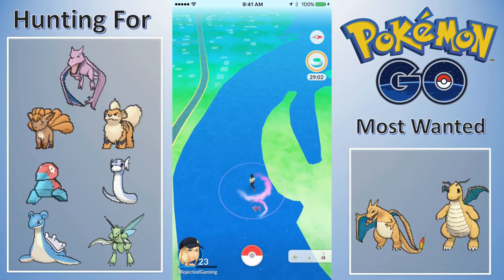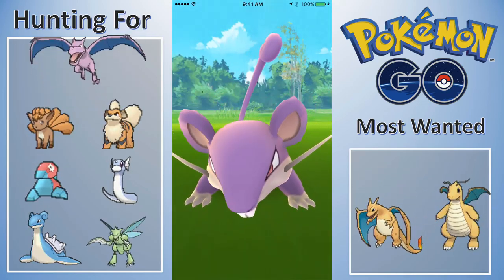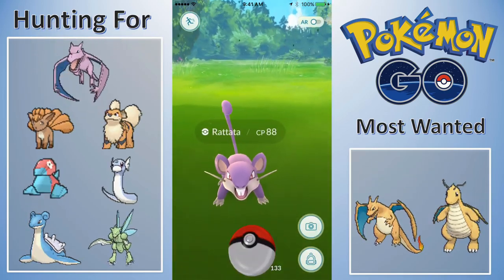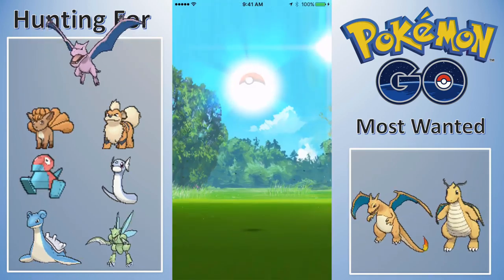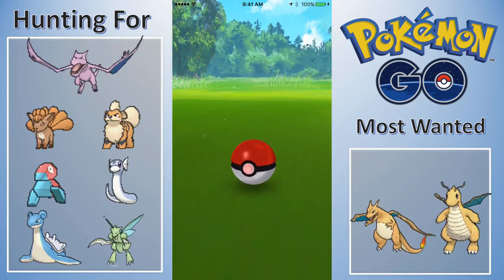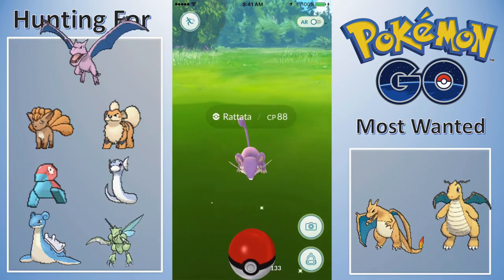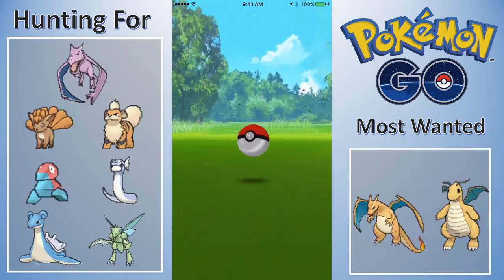Gengar more than anything — I think I'm set on the Victreebel. It's more the Gengar at this point that I want to see if I can get a higher CP Pokemon out of. There were a lot of Rattatas, Weedles, and Pidgeys on this trip. There's also some really nice egg hatching, including two 10KM eggs hatched at the end.